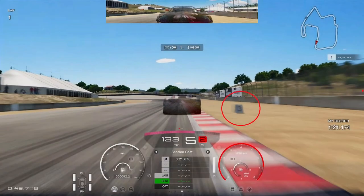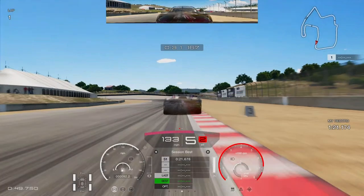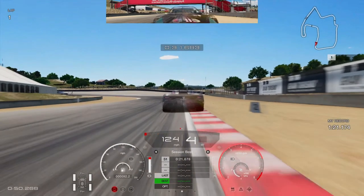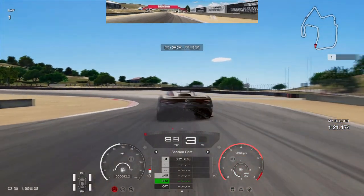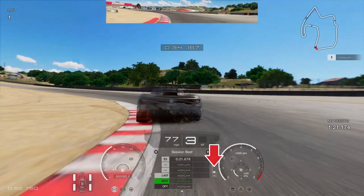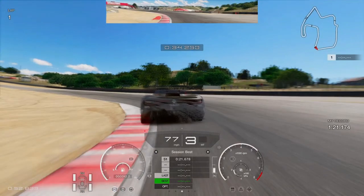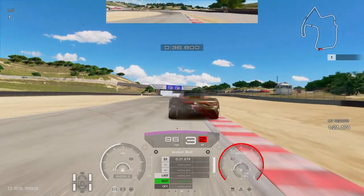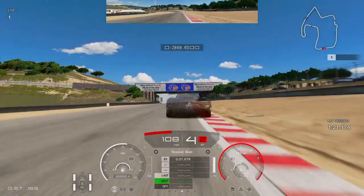Coming out into the next braking zone, you're going to brake just past the number three board on the right-hand side. It's very important not to brake too late here — braking early gives you more ability to get the car slowed into the apex and get on the power early. Getting on the power early is critical for this corner because you're working your way up the hill. The Renault, not being the most powerful car on the grid, needs to get on the throttle nicely early to carry momentum up into the next tricky left-hand corner.